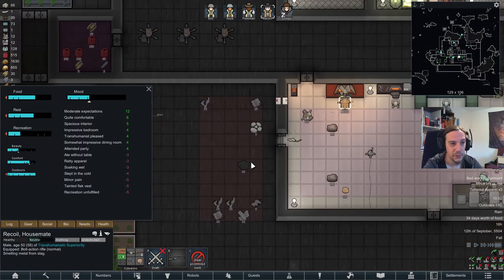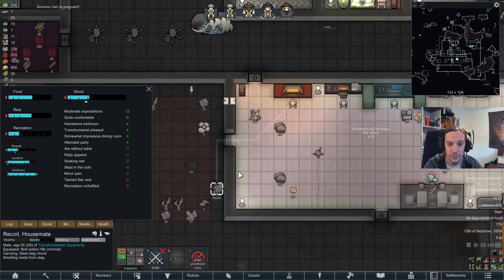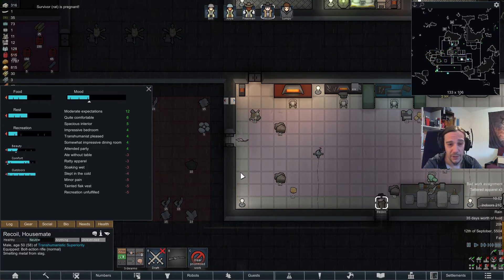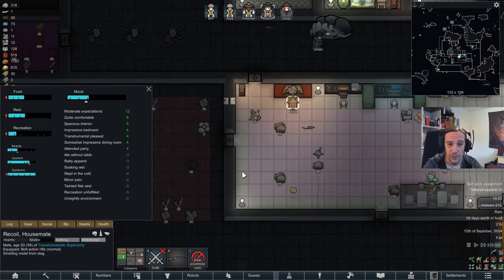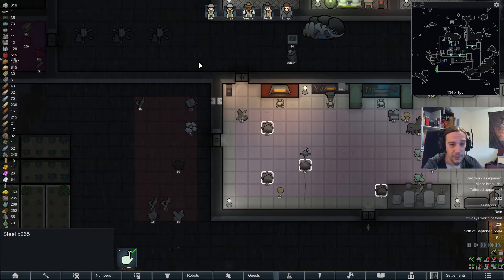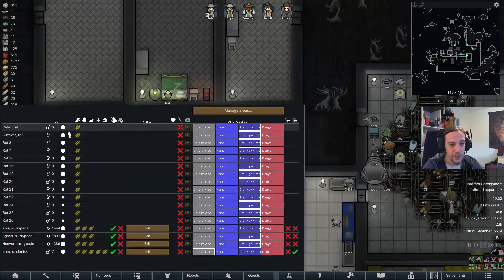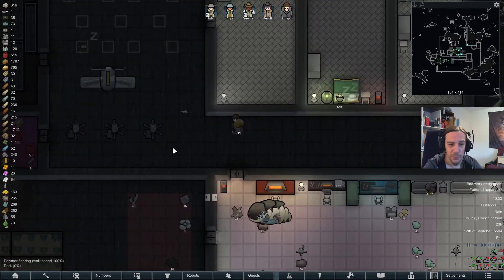There goes Recoil — that's how we fetch some steel. I'm letting him off the hook for today. He produced a few hundred units of steel for me. Turns out all the training with the animals is really time consuming.